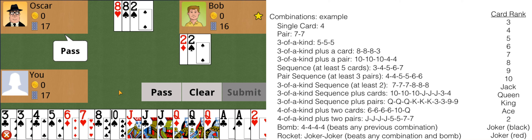There is an image on the side highlighting the card combinations and the card ranks, so we won't get into that here. When dealing, each player is dealt 17 cards, one card at a time. The remaining three cards are placed into the middle.